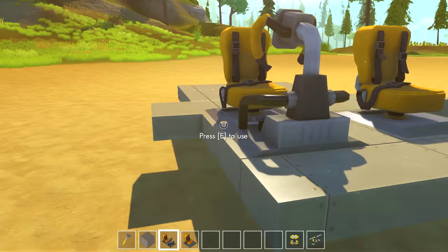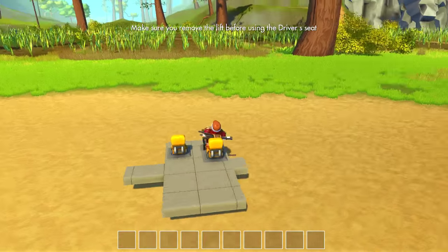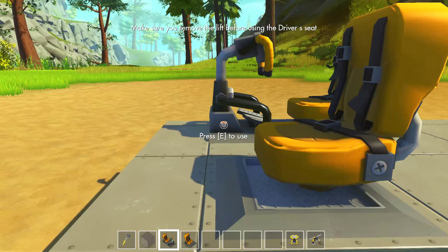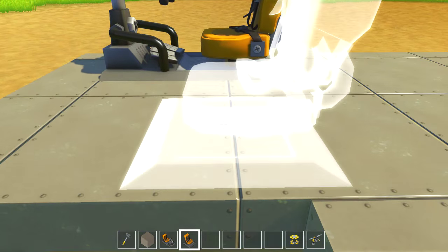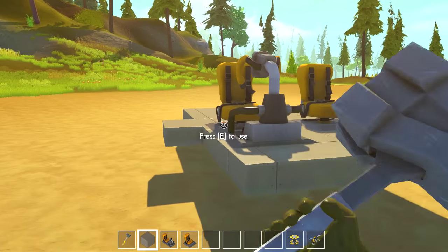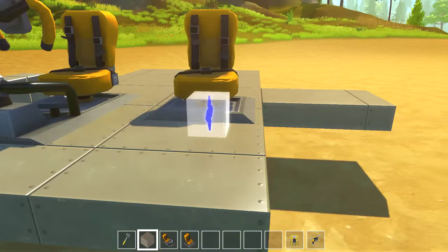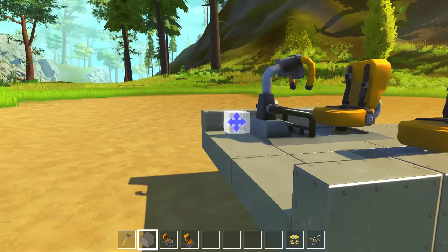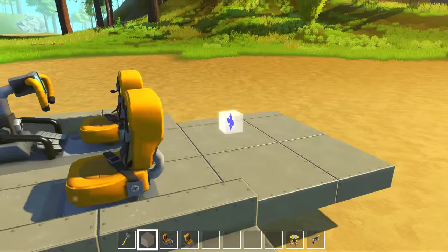You guys are probably thinking I've got things the wrong way around. Well, this is how we have it in Australia - we drive on the right hand side of the car. In America you guys drive on the left hand side. I'm going to work out the vehicle size. Generally these vehicles sit pretty high, so I wonder if we can go a bit higher.